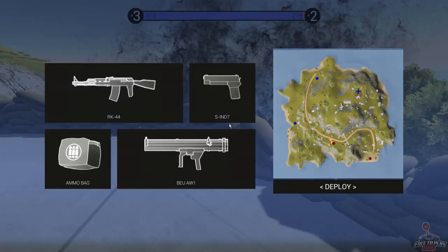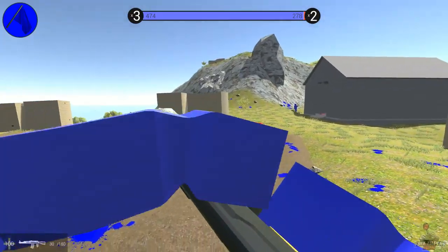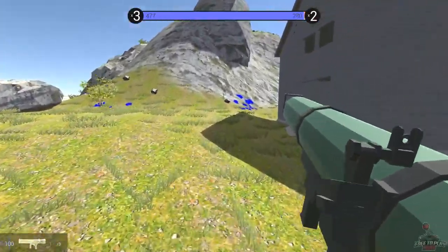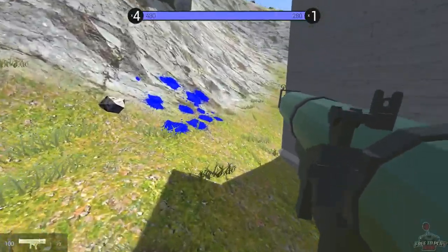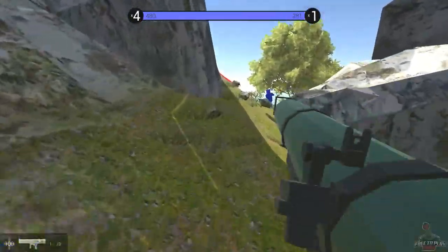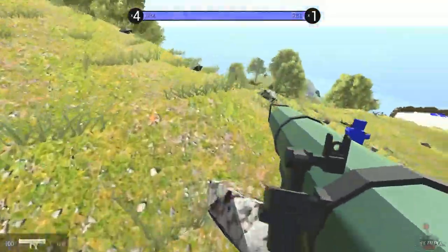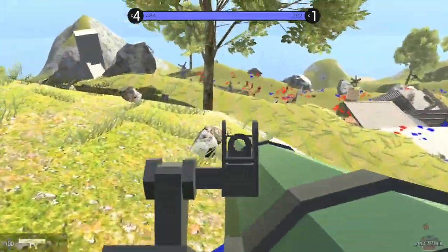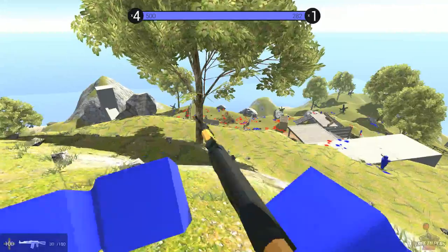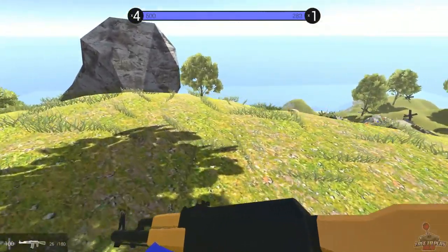Blue team is victorious! Yay, we did it! Oh wait, what happened — I just got destroyed and the game is still continuing? It already said we were victorious, so why is it still going? Maybe the last survivors are still alive and we need to kill them. There's still a flag we might need to capture.